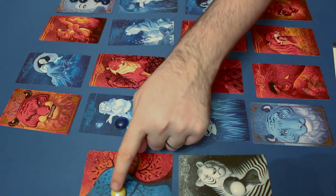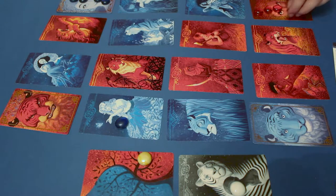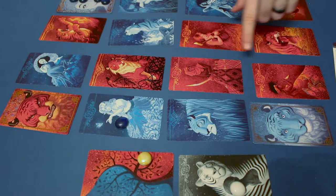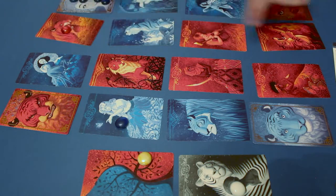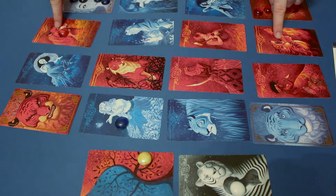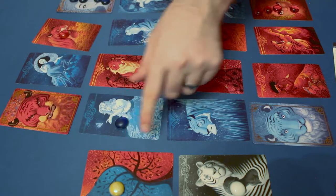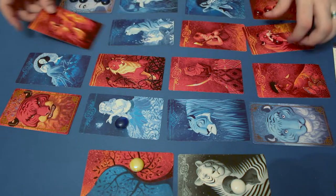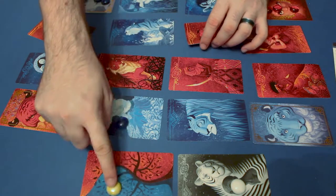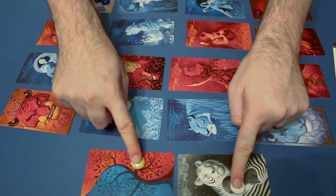After you've switched the cards, you'll move the token. Because I switched two blue cards, I'm going to move this token from blue to red. Whenever you switch two identical cards, you don't just switch the token of the type that you moved — you switch both tokens. So if I'd switched a red lady, I would have just switched the red back to blue. But because I switched two identical cards — they're both red tigers — I move both these tokens.